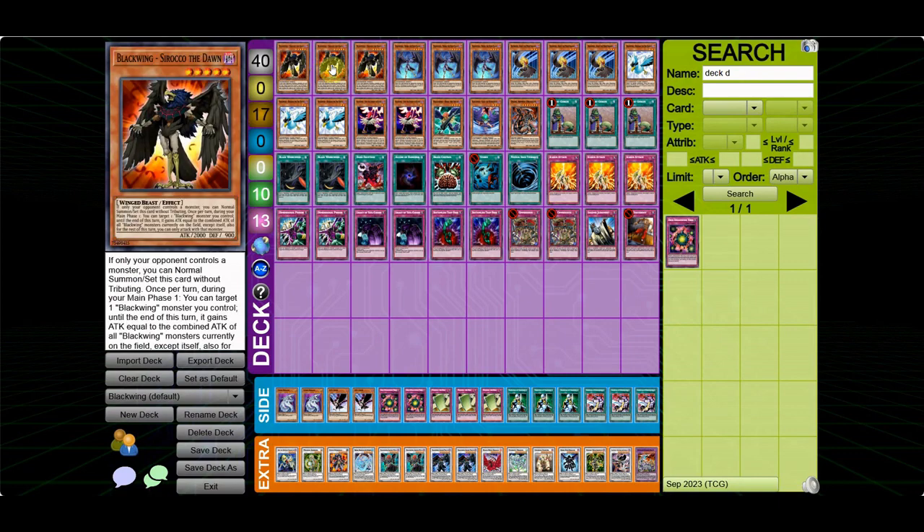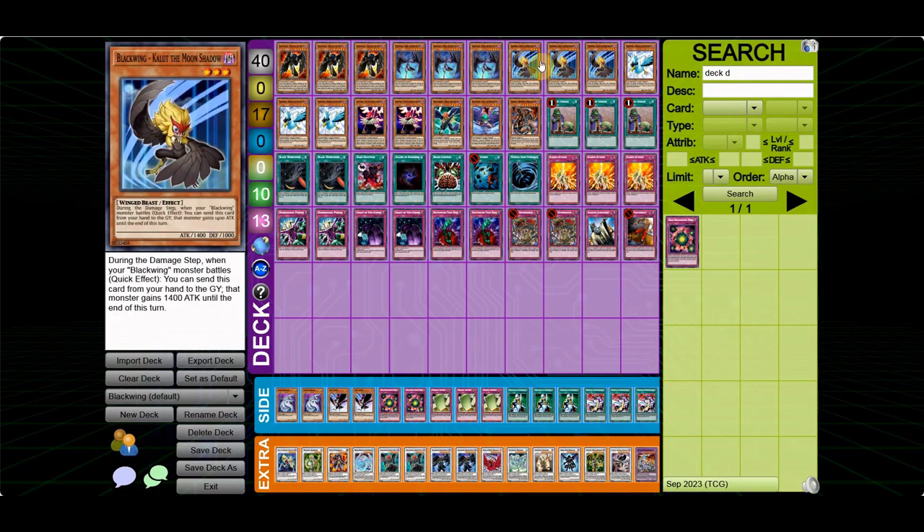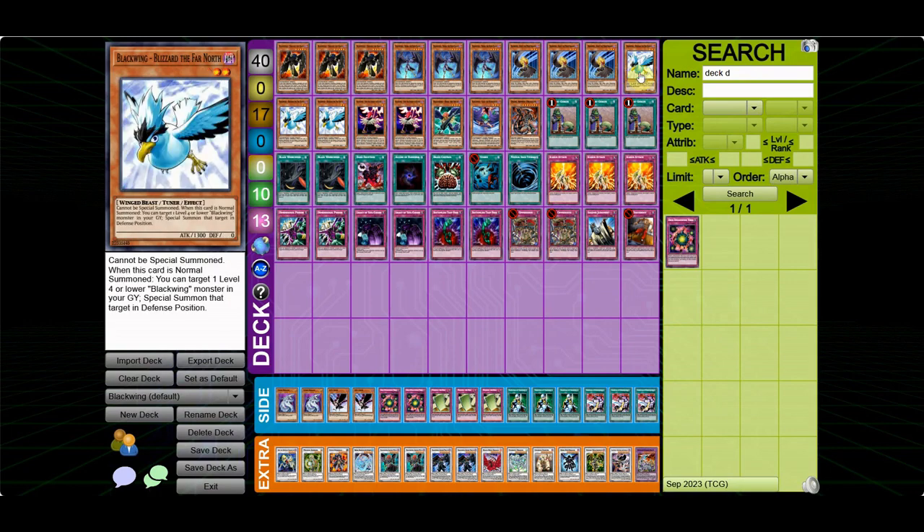Let's jump right into the deck list. I play 3 Sirocco — this card's amazing, you have to play 3. 3 Shura, staple as well. 3 Kalut, staple. 3 Blizzard — some play 2 but I think 3 is way better.